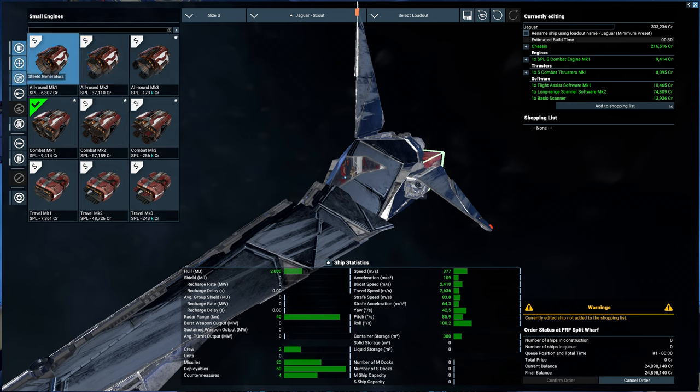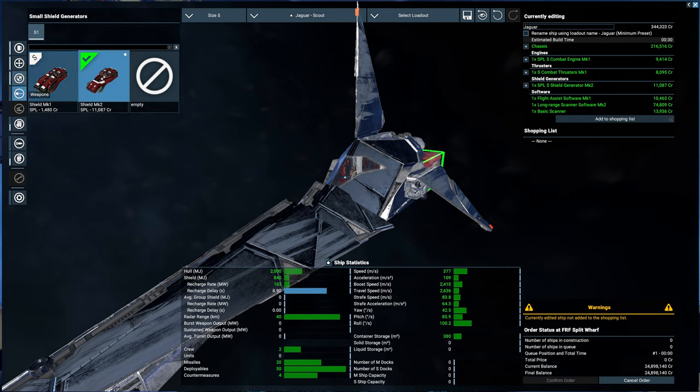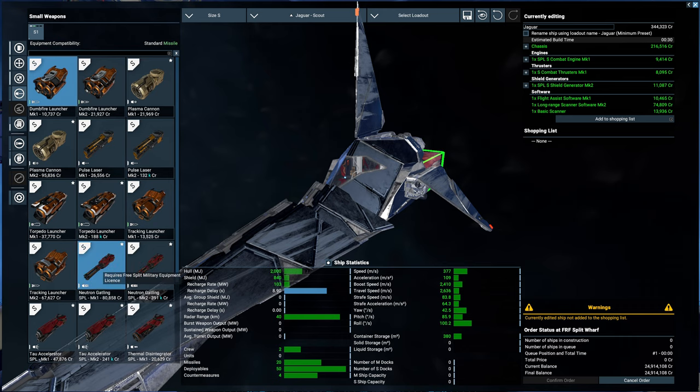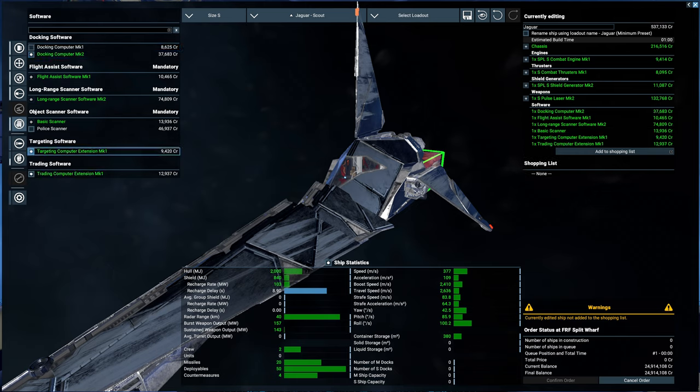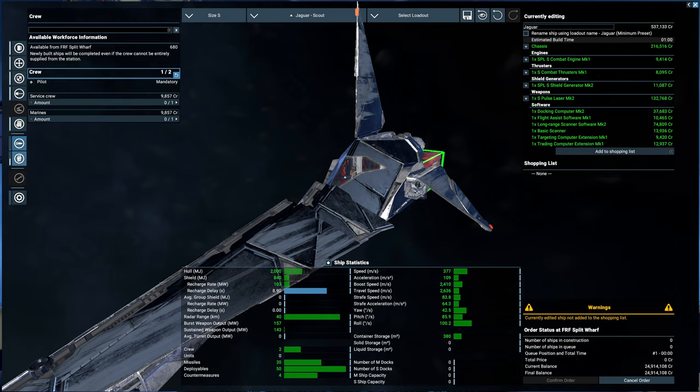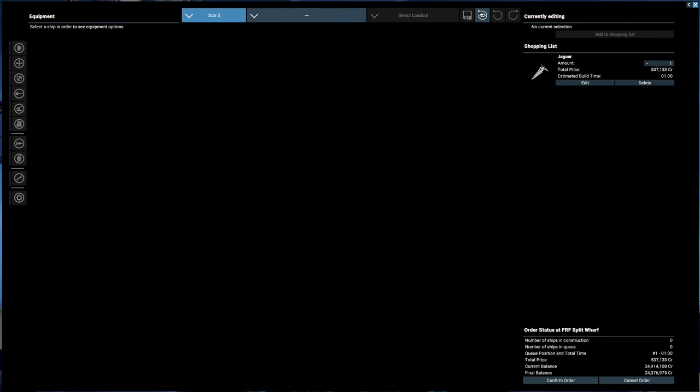I'm tired of having to do this, so I'm just outfitting a Jaguar real quickly. Nothing too special — I don't plan on using it for combat. I may someday, when I move on from the Cerberus, assign the Jaguar to the defense fleet. So just make sure it has some nice weapons, and we'll get this outfitted and built.